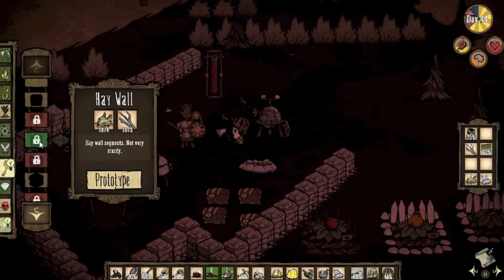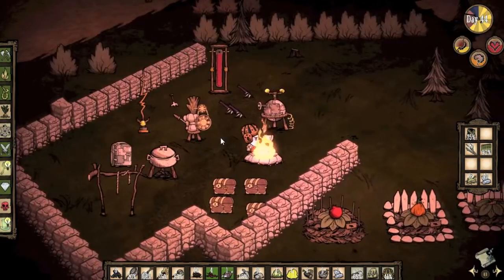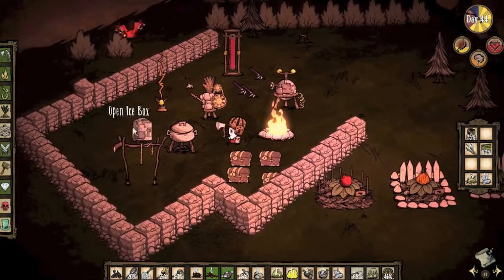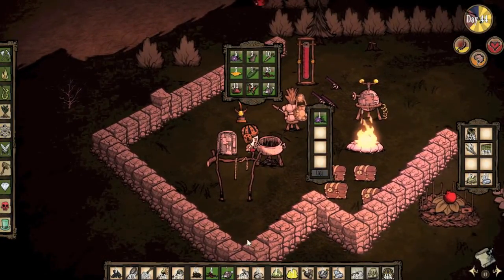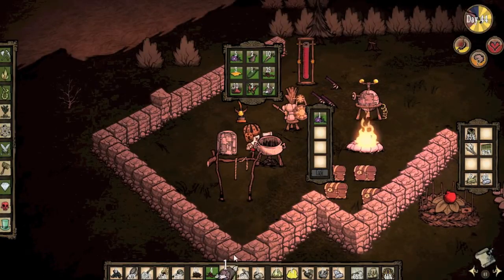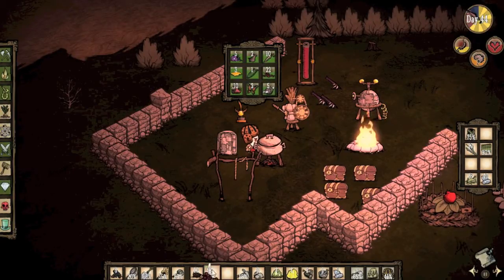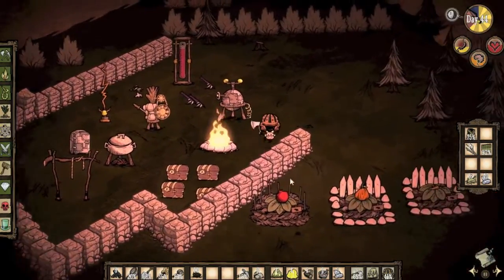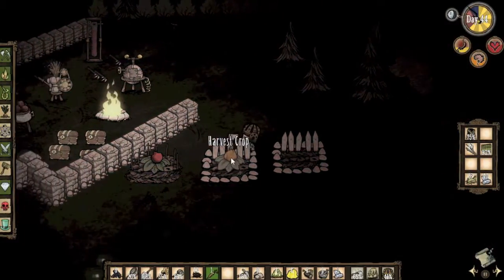I want a new structure — oh hey wall — don't really want that. Let's build a board and add some fuel. My character's hungry. What type of food do I have I can make? What's about to spoil? I need to start using these berries. If you add monster meat to a recipe it always turns into like a monster lasagna that hurts you to eat it.